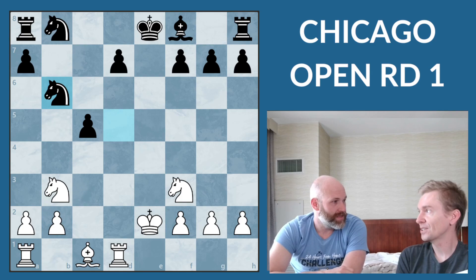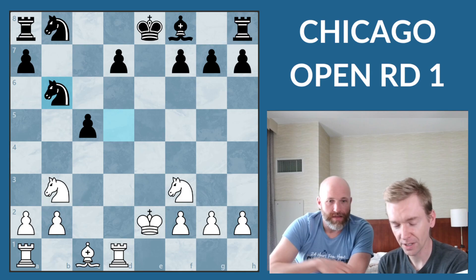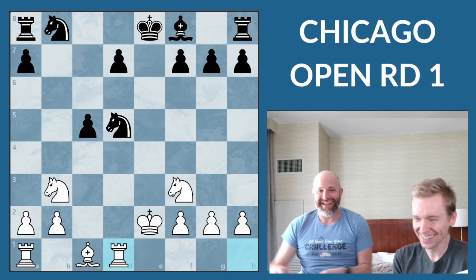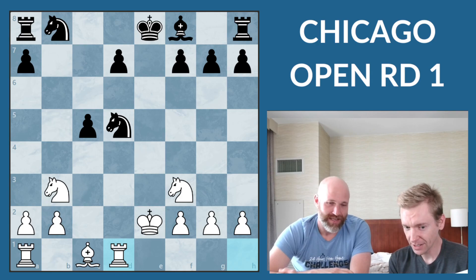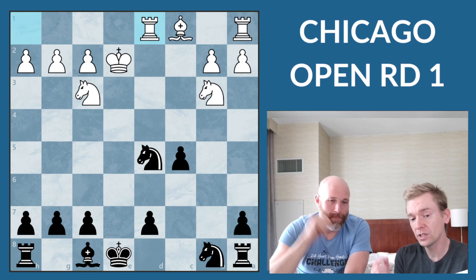That's good insight for the viewers — just what you felt over the board, the emotions, walking around, resetting. At this point, this is where I kind of walked by and saw your game, with the knight on D5 still. It's funny because I had total confidence in your opening prep — I was like, JD might still be in book here. There's a decent chance that JD knows this line somehow. But no, I didn't know this line. But you have good compensation for the pawn, and black is still under pressure.